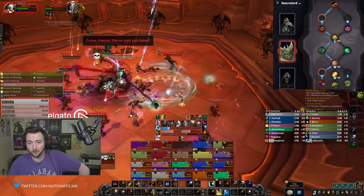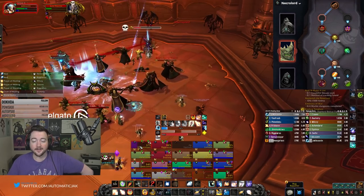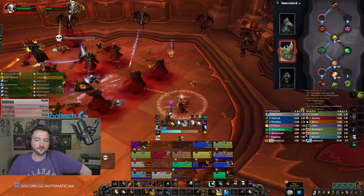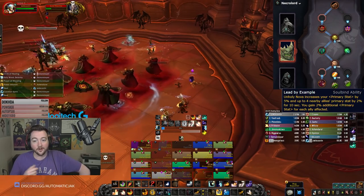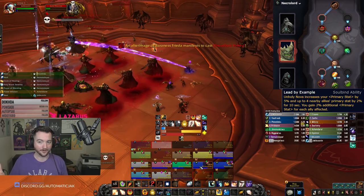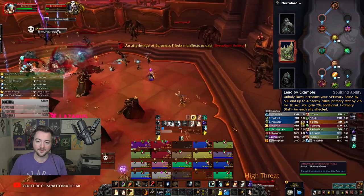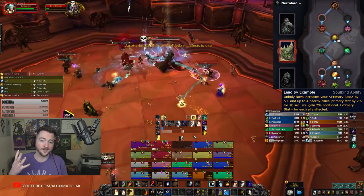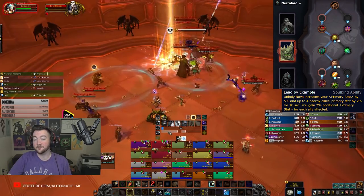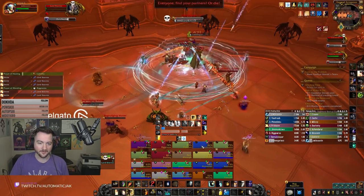The Imeni Soulbind is the second Soulbind you gain going through Shadowlands, meaning you can get her very rapidly. If you have at least six Renown, you should already have her. She gives you the very first trait, Lead by Example: Unholy Nova increases your intellect by 5%, and up to four nearby allies' primary stat by 2% for 10 seconds. You also gain 2% more primary stat for every ally you hit. So hitting four allies: times two is eight, plus five is 13% extra intellect — 13% intellect on demand every time you cast Unholy Nova, roughly every minute.